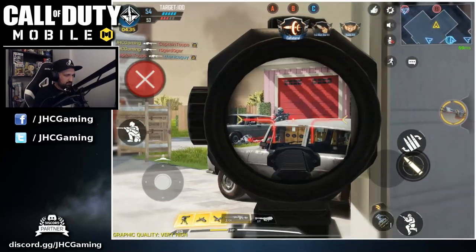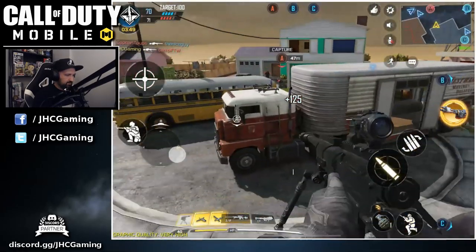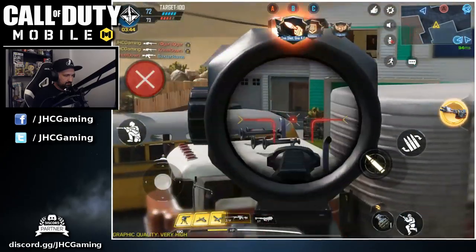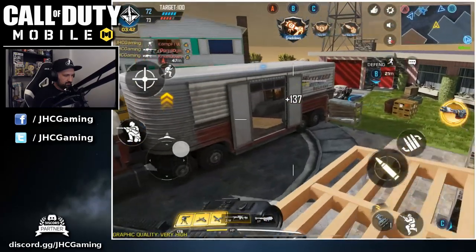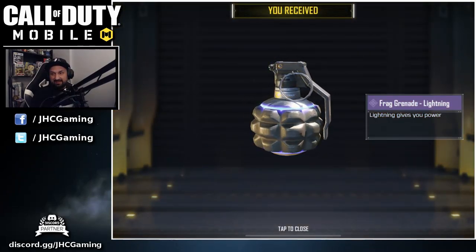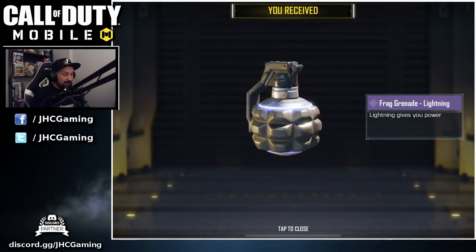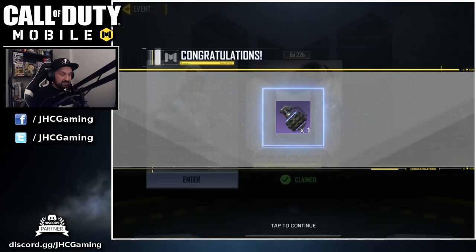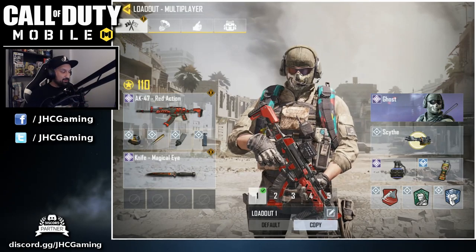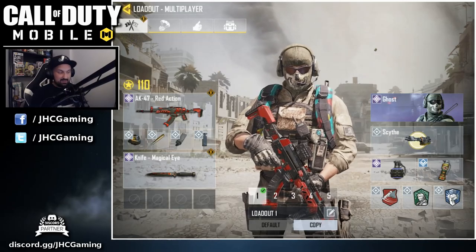That's a double kill — I don't know what's wrong with the sound. Guys, we got it! Frag Grenade Lightning! And it says 'Lightning gives you power.' Wow, it's glowing! Cannot wait to see it in action. I created a special class just for it — I put all my epic rarity items: the knife, the AK, the Ghost skin, and the Lightning grenade. Let's do this.